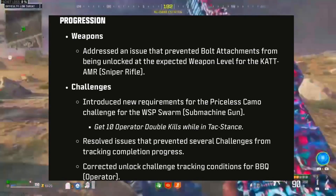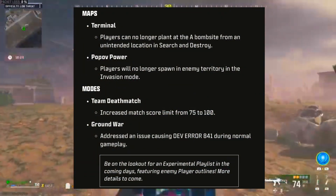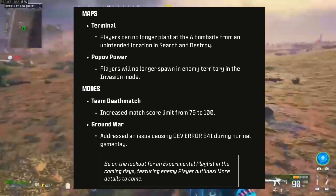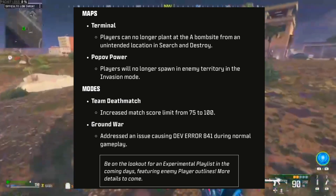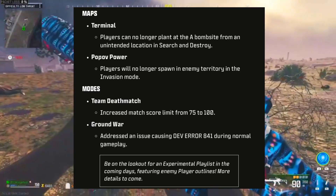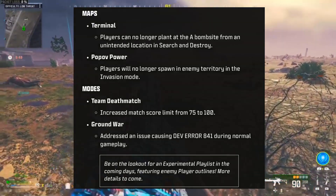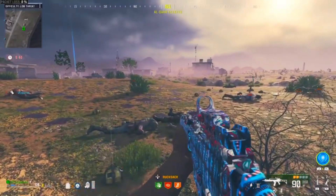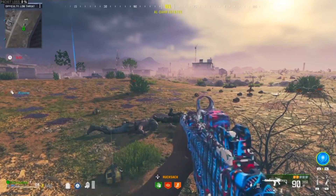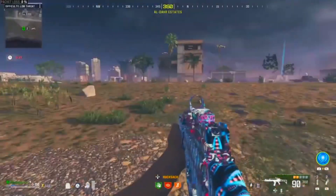For maps: on Terminal, players can no longer plant at the A bomb site from an unintended location in Search and Destroy. On Popov Power, players will no longer spawn in enemy territory in the Evasion mode. For modes, TDM score limit was increased from 75 to 100. In Ground War, a dev error 841 that occurred during normal gameplay has been addressed — glad that one's fixed.